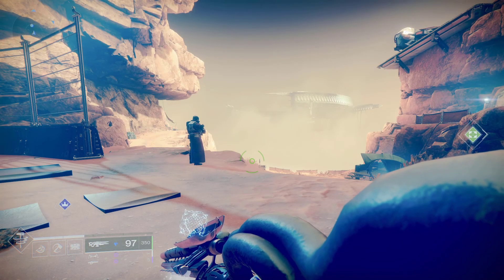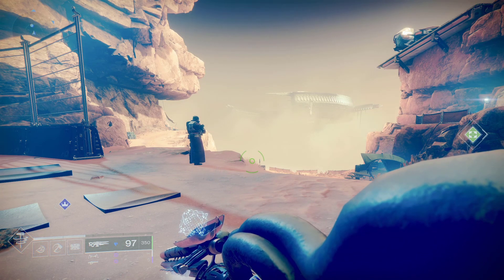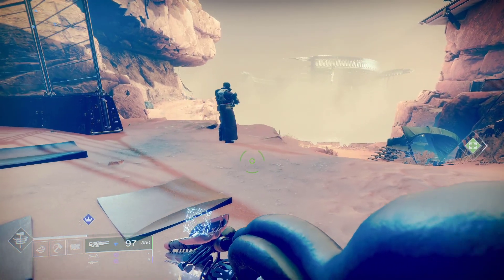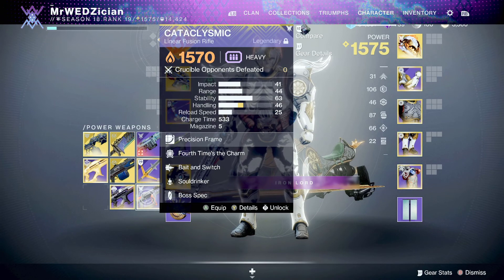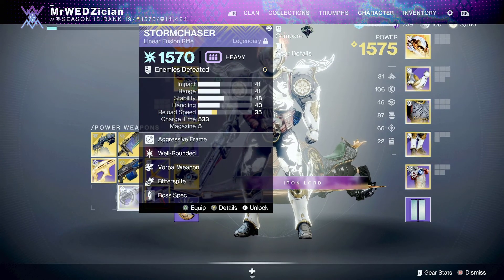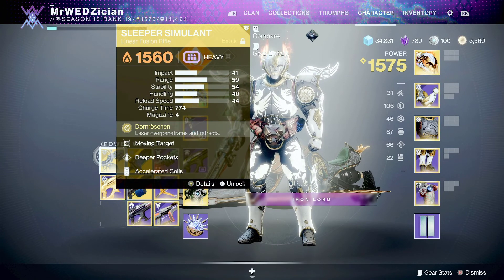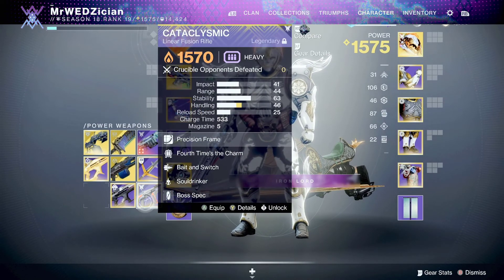What's happening guys, this is Weds and today I'm gonna tell you about a new king among DPS weapons in this game. I'm talking about the Taipan-4FR — it's a linear fusion rifle, void element, and it's among the likes of Cataclysmic, Storm Chaser, Reed's Regret, and Sleeper Simulant if you're talking exotics. But it's legendary.